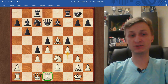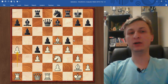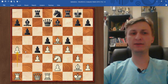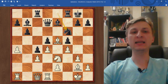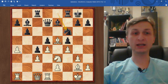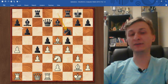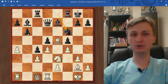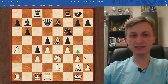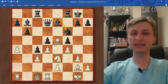While the rooks are still doing nothing because there's no open files available. So now black tries to improve his knight — Ne8. White gains some space with a4, maybe a5 would happen or it stops b5. It's usually a useful move, a4. Knight f6. And now white comes up with a brilliant idea. Where can white play? On the queen side white is not significantly better — in fact black has pawn majority on the queen side. So white should focus its attention on the king side. That's the breakthrough white should pursue. Black has no counterplay, so white can take its time.